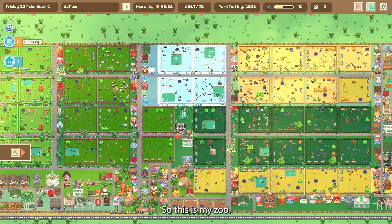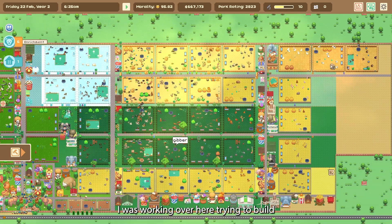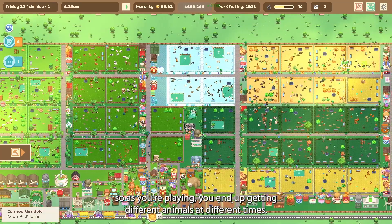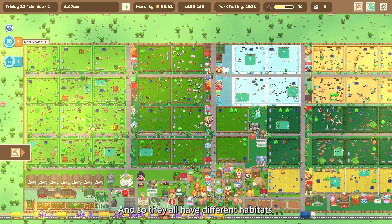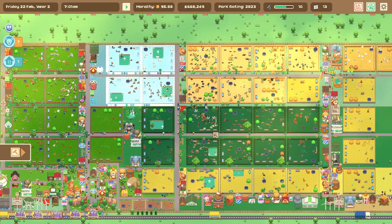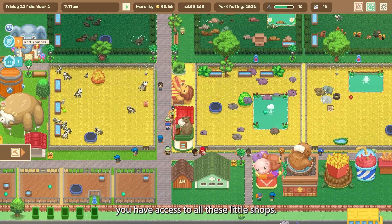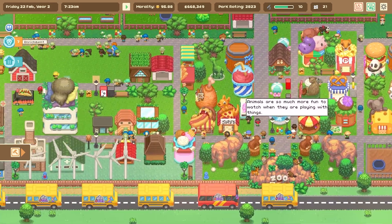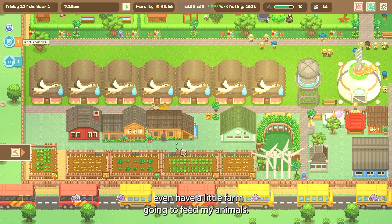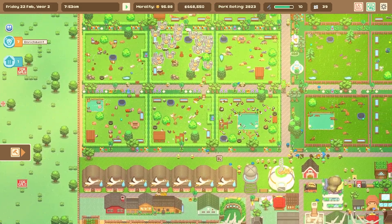So this is my zoo — I have a ton of different animals as you can see. As you're playing, you end up getting different animals at different times, so they all have different habitats. You can see I'm trying to keep the habitats in order. You also have access to all these little shops, and you can start building your own power for the zoo. I even have a little farm going to feed my animals, and then these are all my nurseries.